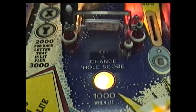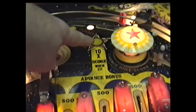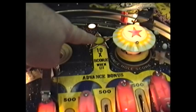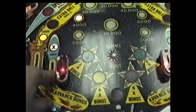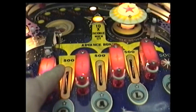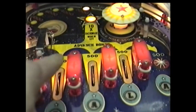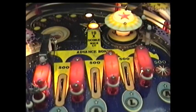And this light next to the pop bumper that changes the same hole score will come on if you complete the X and the Y. And that will always make any of these lanes worth 5,000 instead of 500. That light will stay on for the rest of the game.